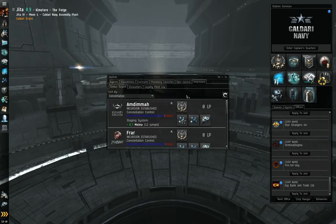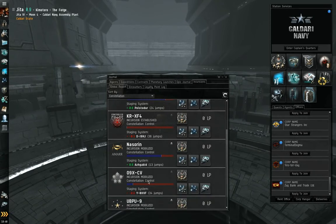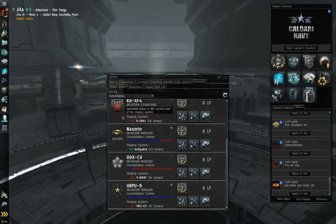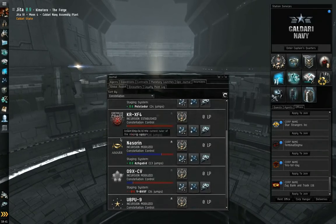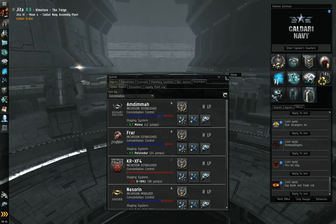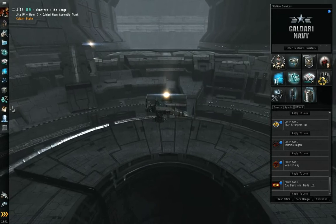Then we have the incursions — this lists all of the Sansha incursions in New Eden. It's a constellation-wide thing. If you're in a constellation listed in this list, or you notice some weird extra stuff down here, don't mind it. In those systems you probably want to stay away, because those Sansha pirates — they're on something man, they're pretty tough. They'll tear you to pieces.